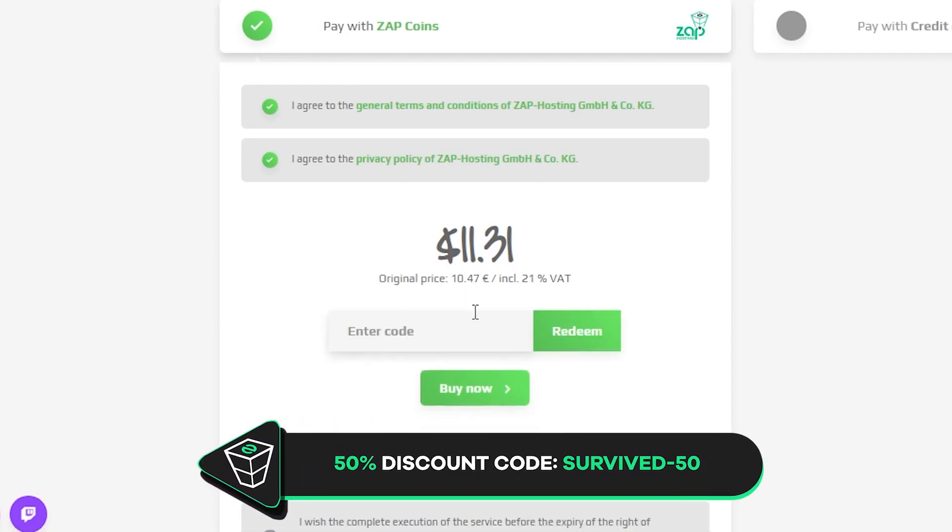But before you do that, here is a little gift from us – a 50% off voucher code, which you can use by clicking here on your voucher and typing survived-50. After you confirm your order, the server will be up in just a minute.